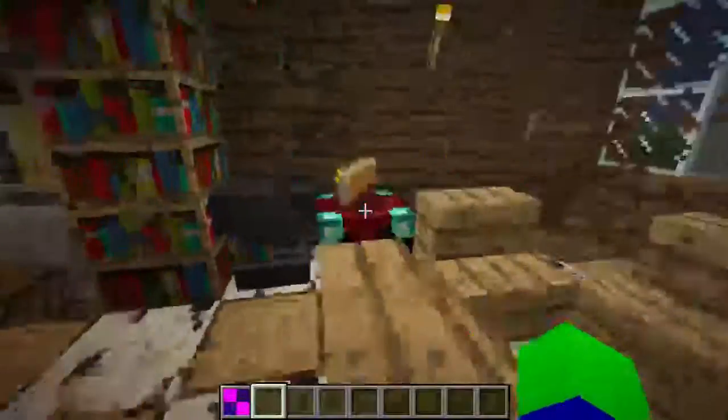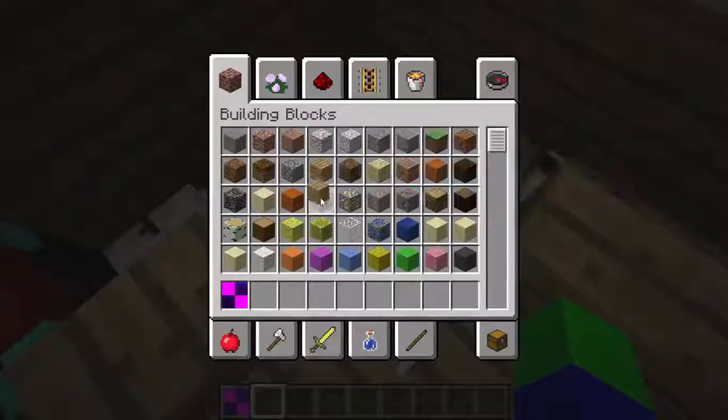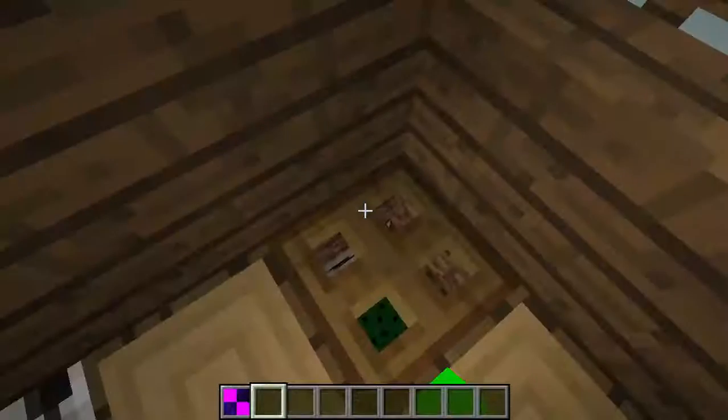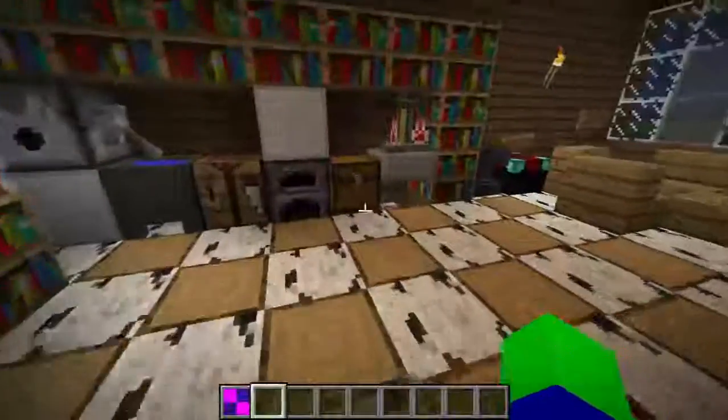Of course I haven't showed you the main attraction yet guys. This must be the main area — oh there's a bin in here, so I suppose I can just use this freely whenever I want. Down the bin you go. Just basic tools and equipment and a lovely kitchen.